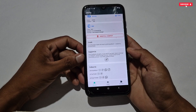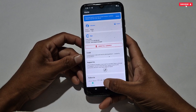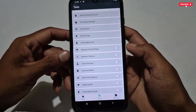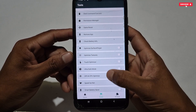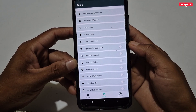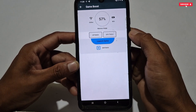The old tweaks and features I will not explain again since I covered them in the previous video. Let's check what new tweaks and features have been added in this update. Go to the Tools section — most tweaks are the same as before, but there are some new features, like the new 'Game Boost' option.